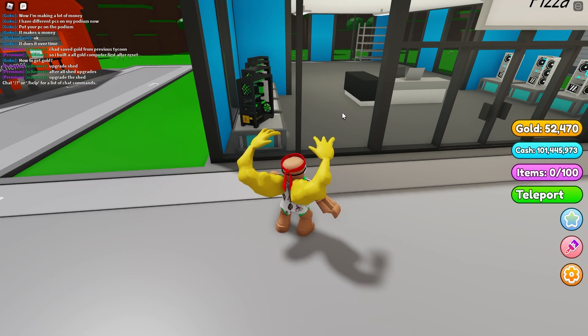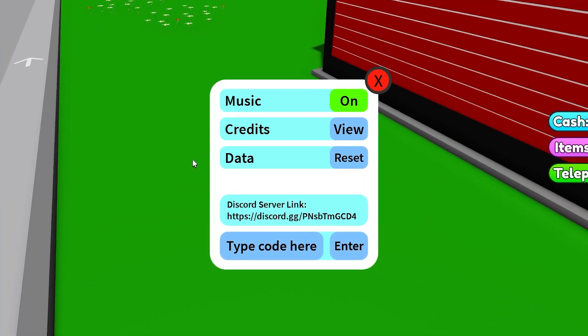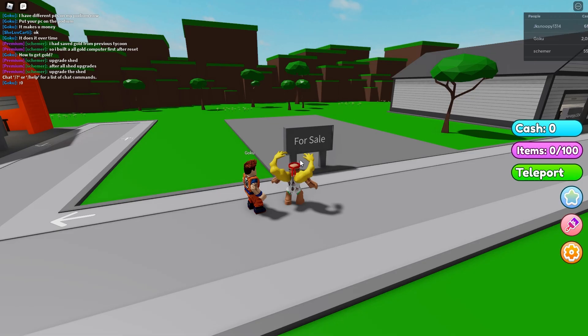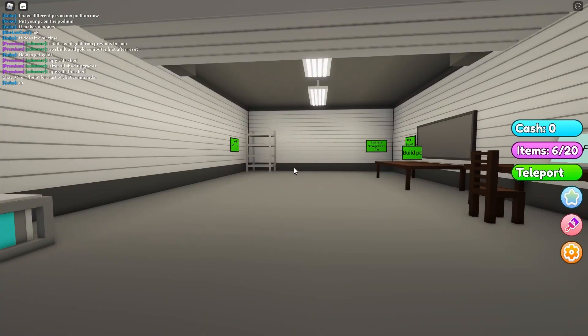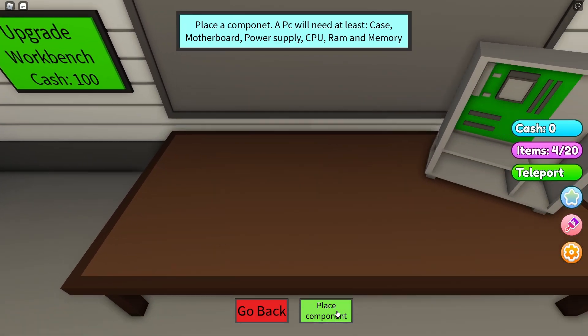The way to start the game is to press the 'For Sale' sign on a plot. Once you've done that you can begin. Since I have a tiny bit of money, I had to reset my progress — now I'm broke. So basically you start in this shed.